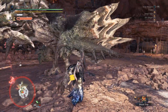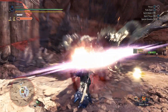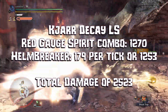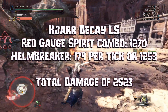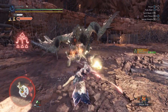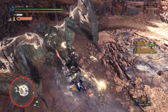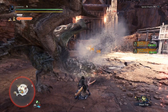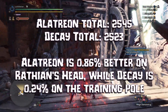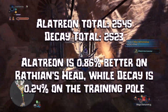Now as far as the Decay Longsword goes, the Red Spirit combo hits for 1,270 — only 15 less than the Alatreon Longsword — and the Helmbreaker hits for 1 less per tick at 179, for a grand total of 1,253. The damage across both the Red Spirit combo and the Helmbreaker is a difference of 0.8% in favor of Alatreon's Longsword.